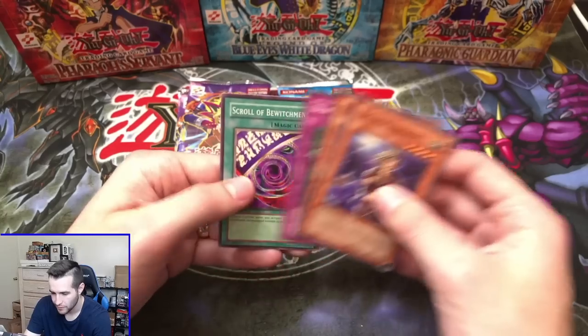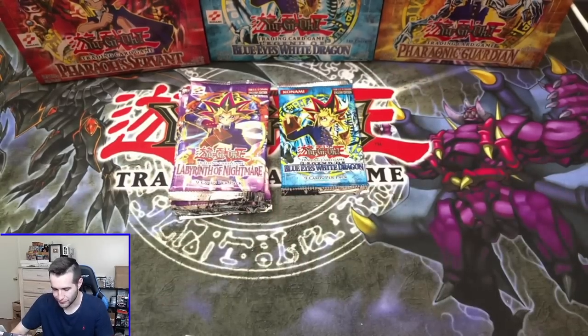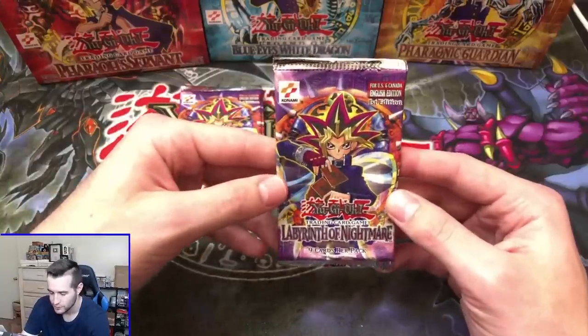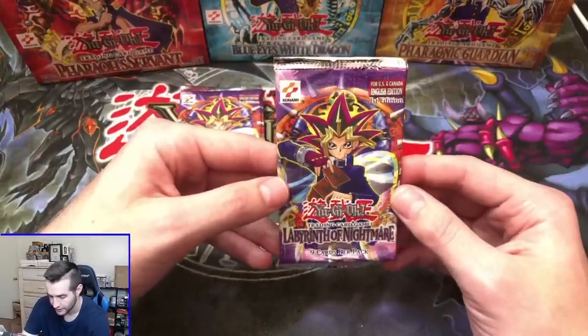Here we go — Supply, Blind Instruction, and Scroll of Bewitchment. That was literally the same pack as the first mask. It is weird how a lot of times packs will be very similar from different openings — it's just the way they printed it, I guess.